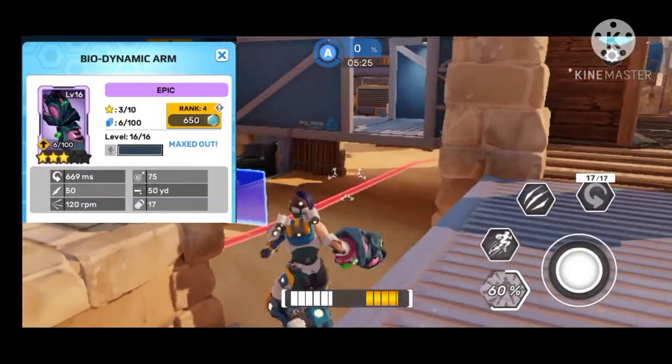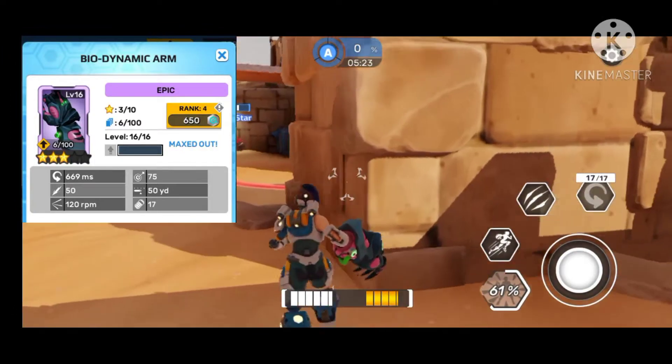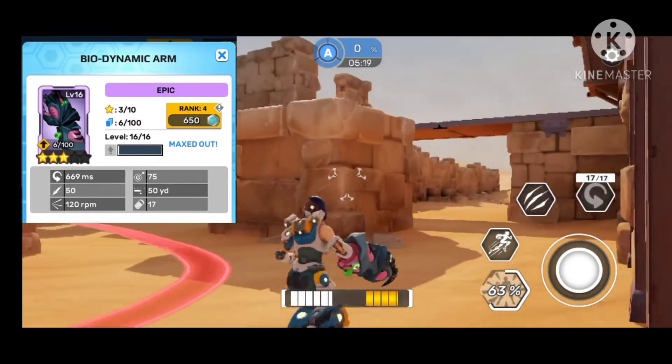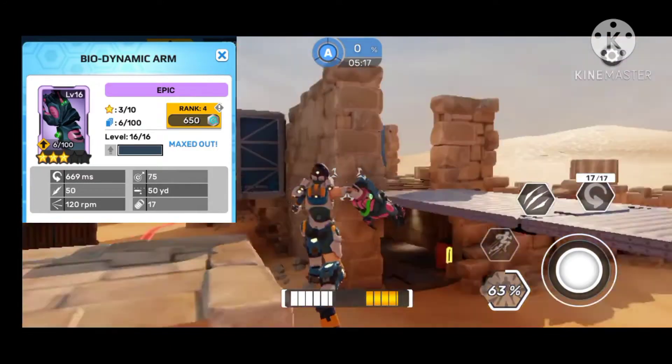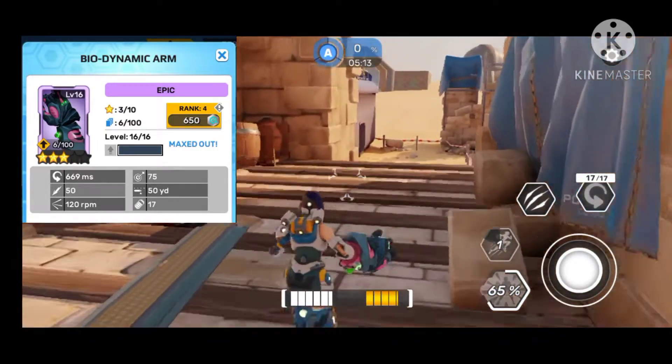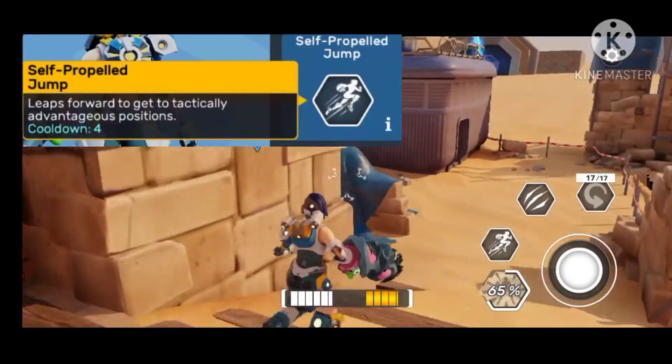Next is the epic Biodynamic Arm with 17 ammo, great damage, good rate of fire, and 50 range. There is no skill buff, which makes you wonder why the uncommon and rare have a buff but this one doesn't.